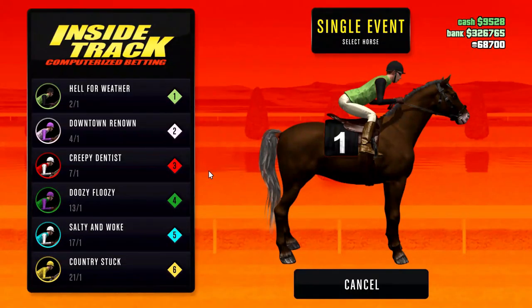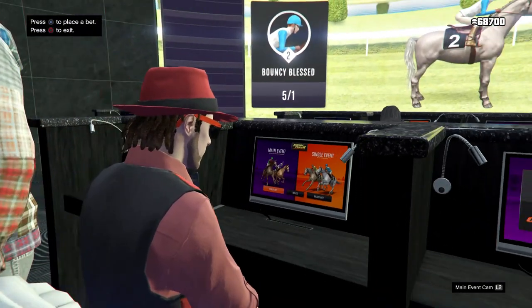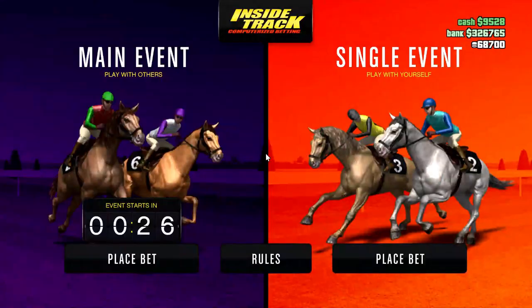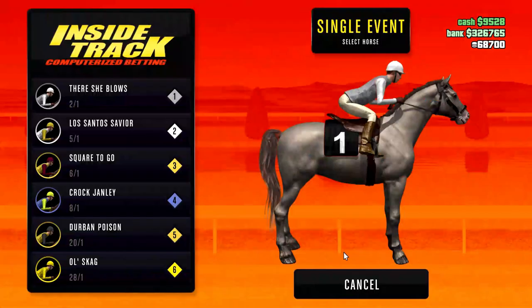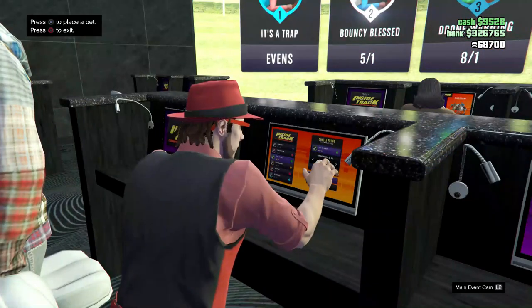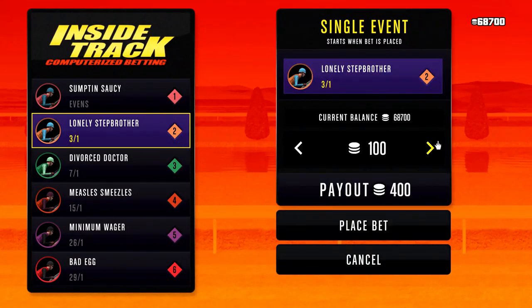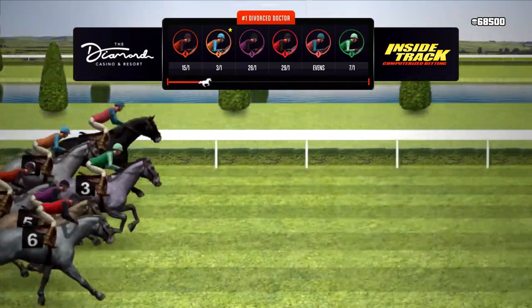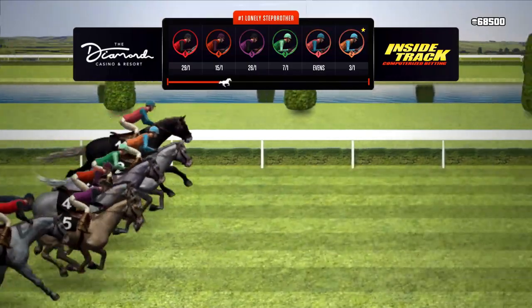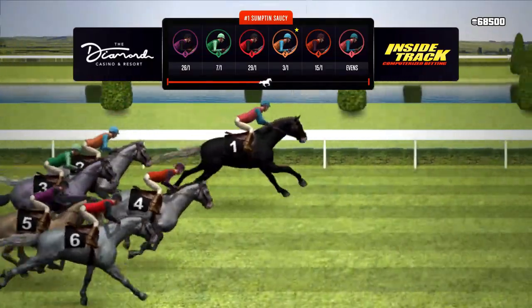One more thing — to reset the horses, back all the way out to the main menu, then place another bet and they'll be switched. If you don't like the horses shown, you can do it again. Once you find a horse you like, spin it out first, hover over bet, go down, place bet, and hold the pad for the rest of the race. Only use the pad — everything else is patched.